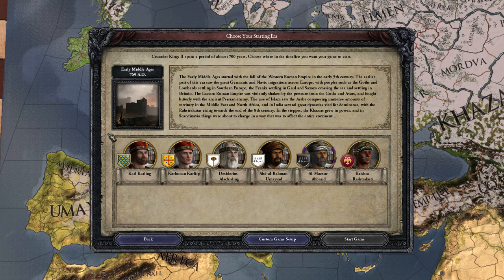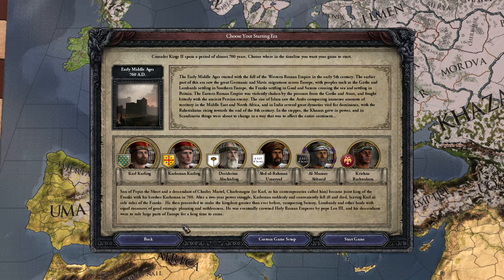Let's just go ahead and jump right into the game. Now I'm thinking of just going ahead and choosing Charlemagne — Karl Carling. Let's just go ahead and read the little flavor texts, shall we?